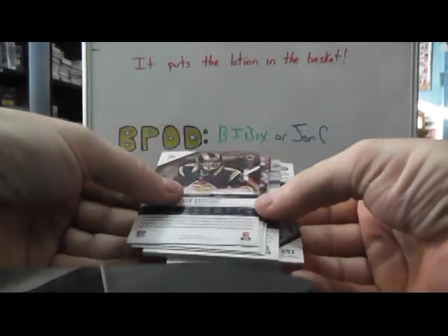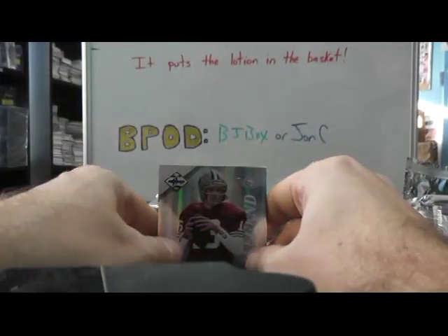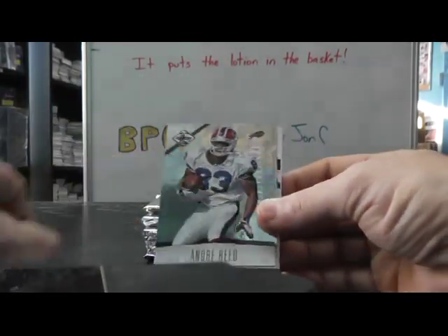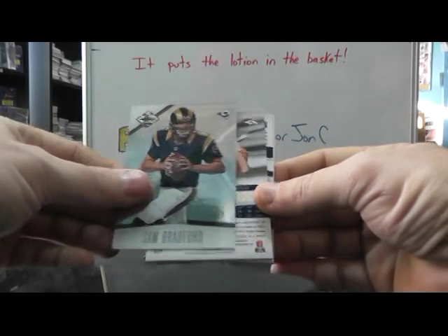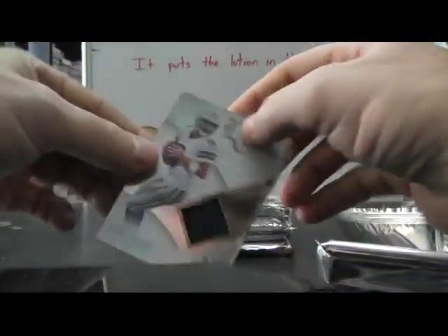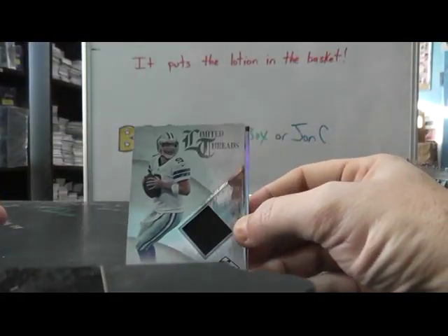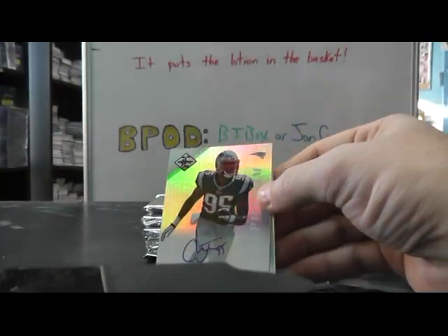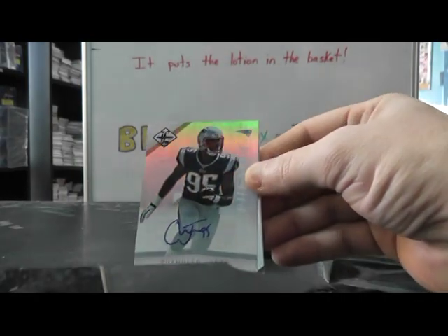We have Kenny Britt. The base cards — we have a Spotlight of Joe Montana numbered to 49, Andre Reed, Sam Bradford, Phillip jersey, Tony Romo Cowboys. Oh, that Tony Romo jersey is numbered to 99. Chandler Jones for the Patriots.